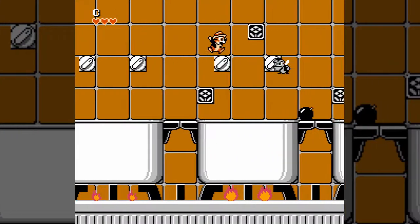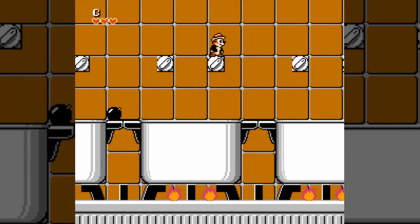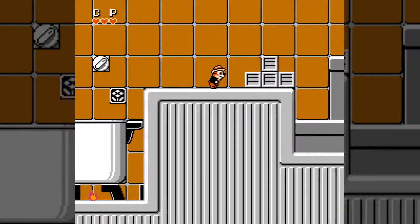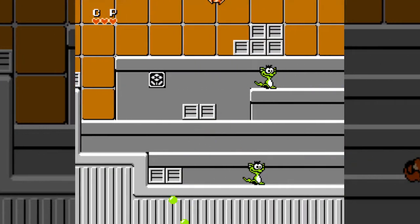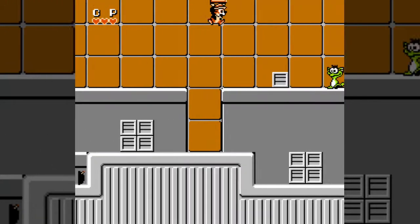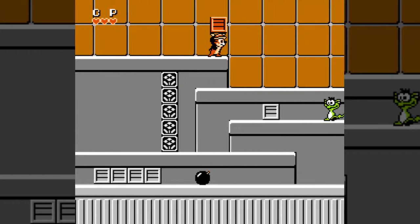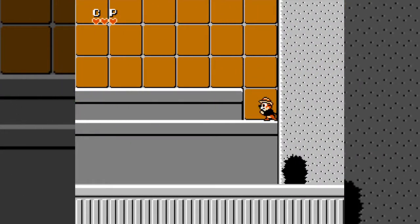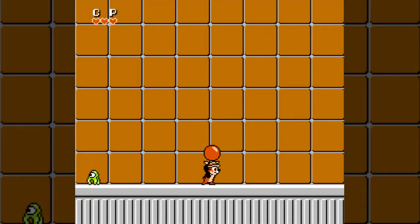Watch out for little house flies that fly right towards you — they can be kind of deceptively bad in terms of running into them. Earlier I picked up a glowing acorn, which is a full health restore. There was a bomb earlier which has a short time before it explodes but might do more damage. I also picked up a P bottle — there aren't too many of those in the game. What they do is allow you to run at normal speed even while holding a giant apple.